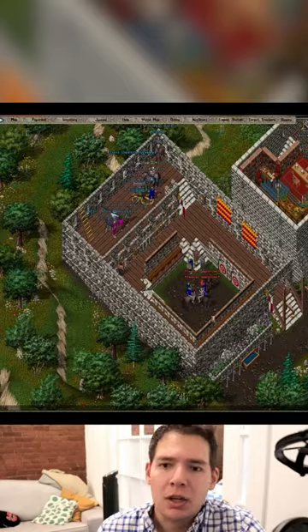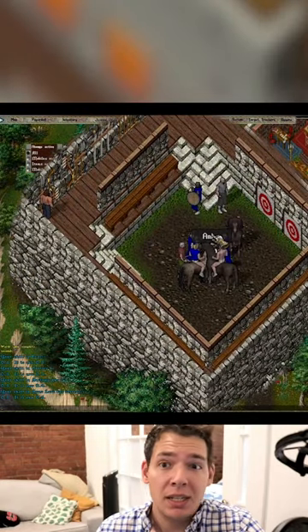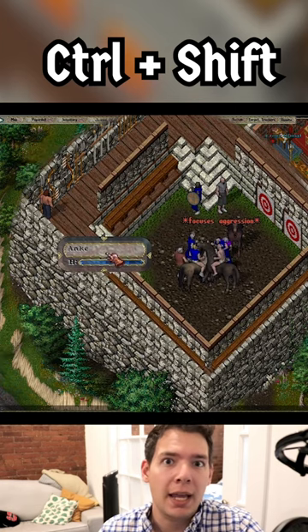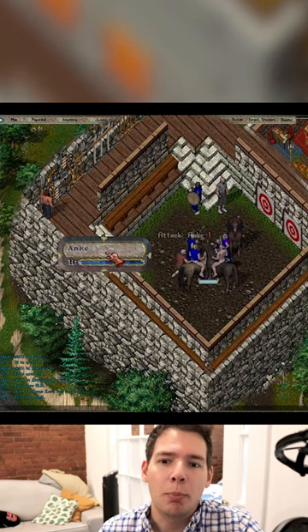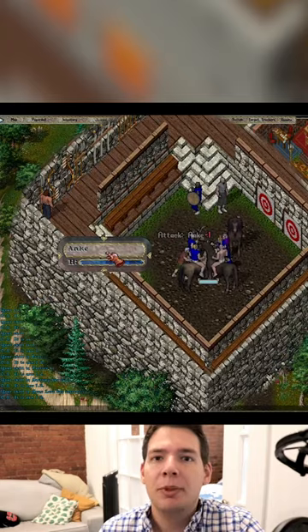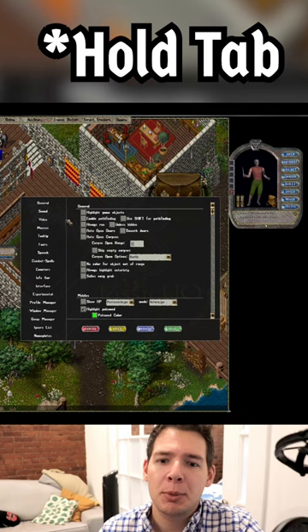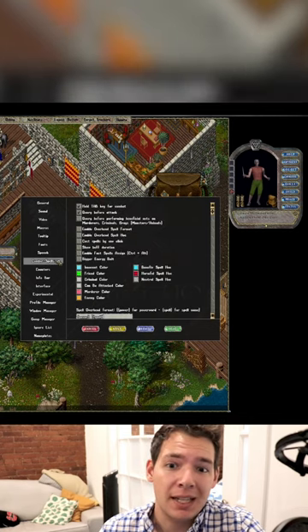I can also provide you one. Go to the training dummy — if it's super busy like it is right now, I recommend holding Ctrl+Shift and then dragging out the name that will pop up above the training dummy. From there you'll have to hold Shift to start attacking it, or you can go into your options under Combat Spells.